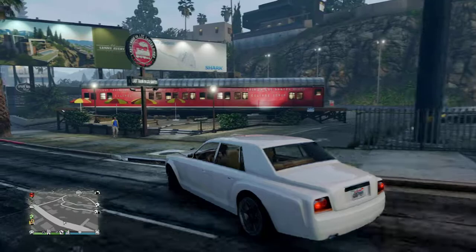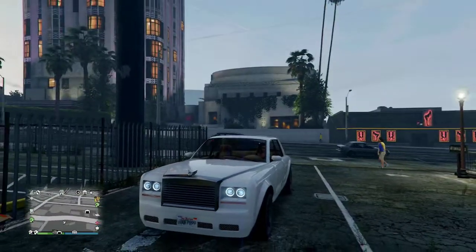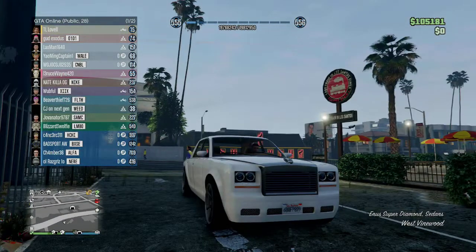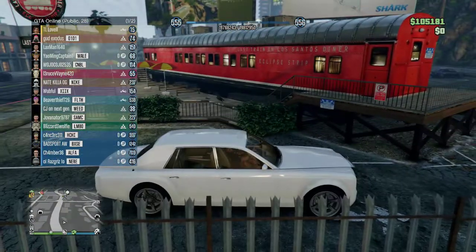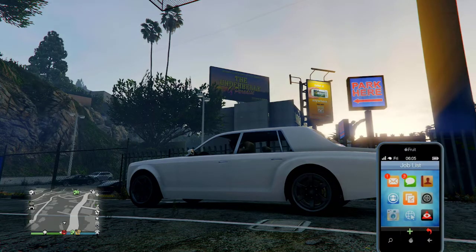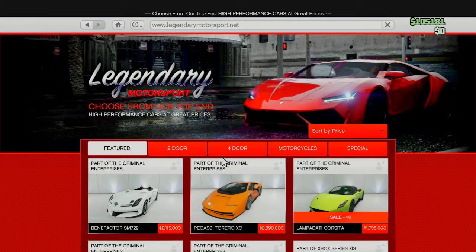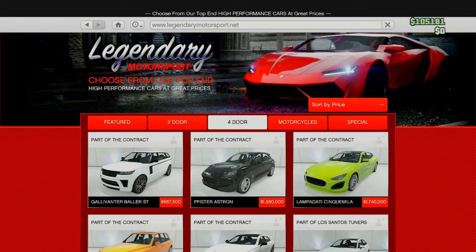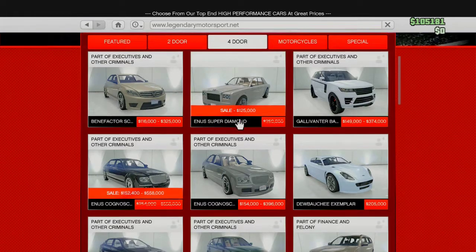So for this build there's lots of cars you can use. I'm going to use the Super Diamond, just because this car does have that boxy look to it. It is a four-door. It was also one of the cheaper ones, and as you can see I don't have that much money right now. You just go to four-door and sort by price. There's the Super Diamond — it's usually $250,000, but right now it's on sale for $125,000.